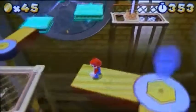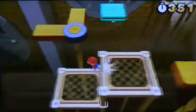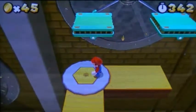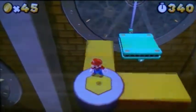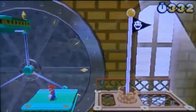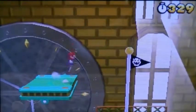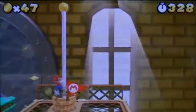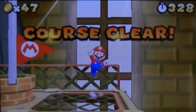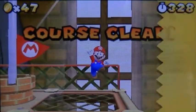You can't jump off there unless you have a tanuki suit. Patient is the key — we made it. Two star coins. So that's how you get all three star coins. We completed 7-4.